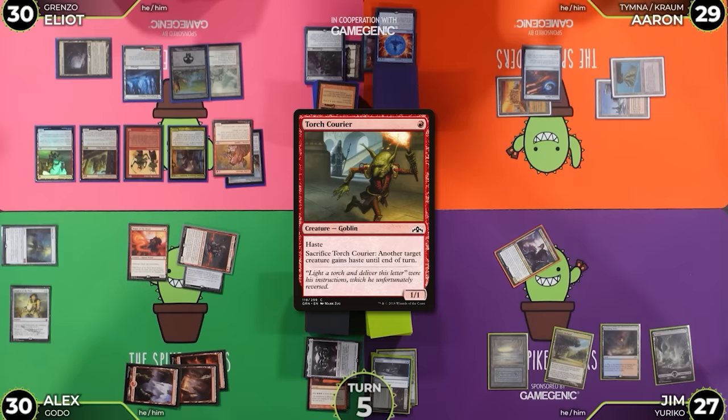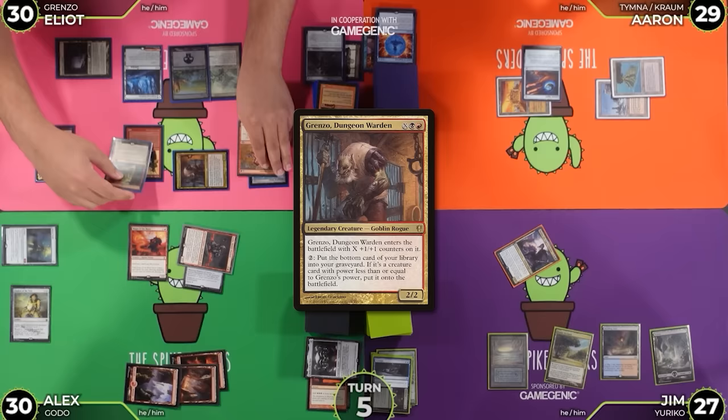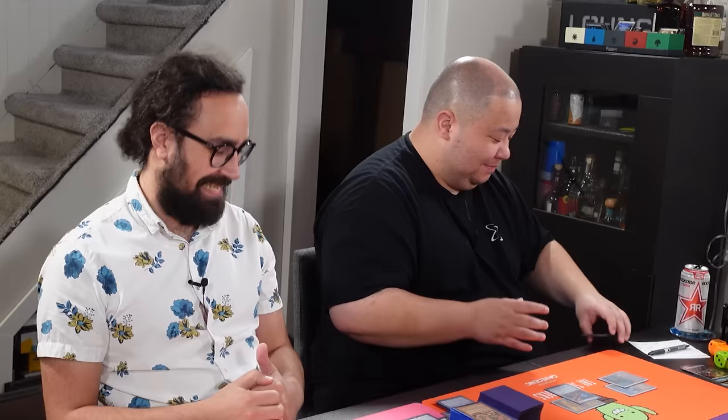Go to combat — Jim. This one and this hasty guy — 5 damage. Yeah I'll take it. 22. Pass the turn. And that's 2 Grenzo damage, please track that.